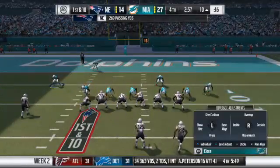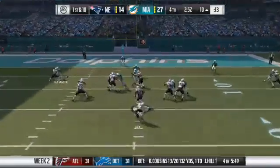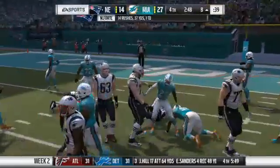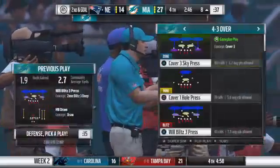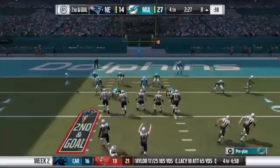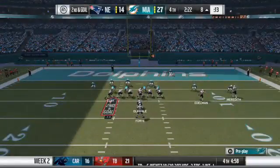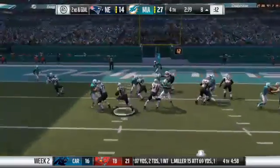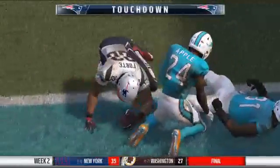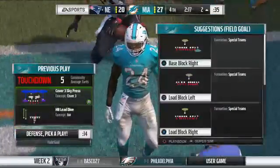Every team that continues to run the ball even when they haven't had much success talks about attrition. If you keep running it, eventually good things are likely to happen. It's been a hard go in this game today. And he's in — Touchdown, Patriots! Matt Forte with two touchdowns on the season, both in this game, and the Patriots have cut it back within a score. Nice execution — good job by the O-line getting him in for the second time. You don't get there by yourself — the ability to see the proper holes, pick the proper place to go, and find his way into the end zone.